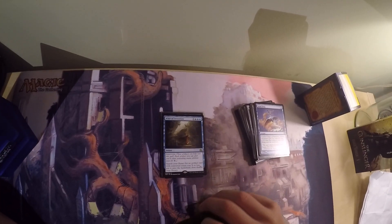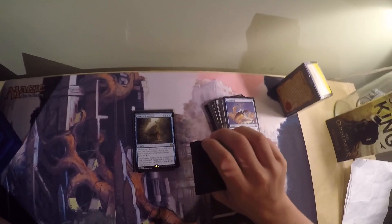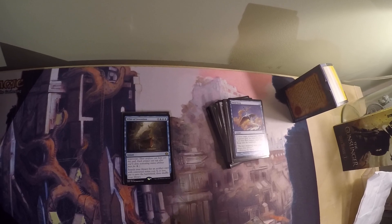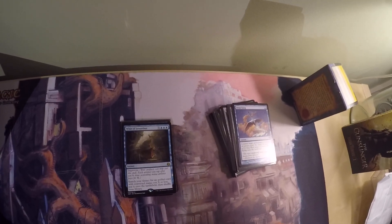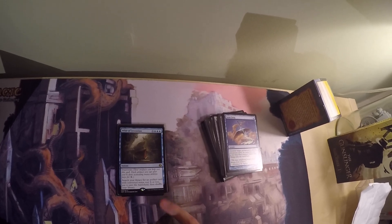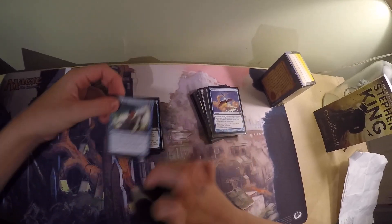The most important thing about all the tutors in this deck is that they're unconditional artifact tutors — they find any artifact. It doesn't have to be a non-creature artifact, because Arcum Dagsson's ability is held back by the fact that you can only search up a non-creature artifact. Certain combos, like Metalworker and Staff of Domination, are harder to find through Arcum because Metalworker is a creature. These tutors can all grab those creature combo pieces.